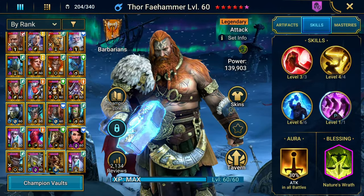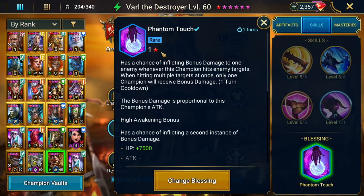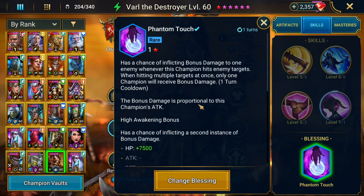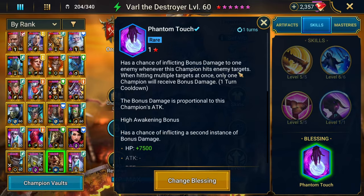For Varl, he only has a 1-star blessing. When you have a 1-to-4-star blessing on a nuker, generally speaking, you want to go Phantom Touch. At higher levels of blessings, probably take something like Crushing Rend — thinking like 6 stars, you'll want Crushing Rend. Other than that, probably Soul Reap. But for now, Phantom Touch is doing well, giving a 15% chance to inflict bonus damage based on Varl's attack.